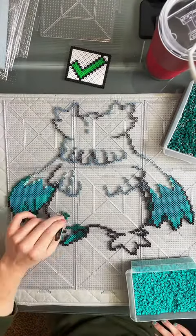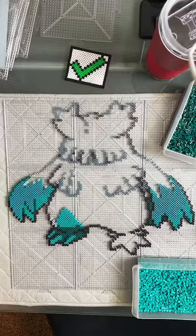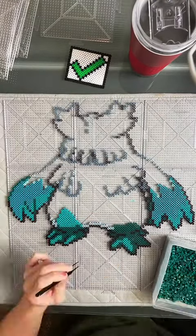I got to use Lagoon and Teal Beads for his arms and legs, and I think I used Parrot Green also, which I don't really get to use very often, which is good.